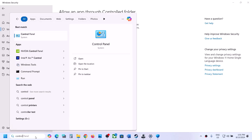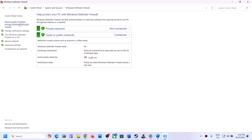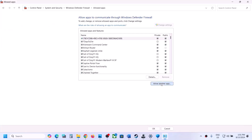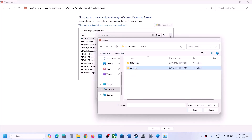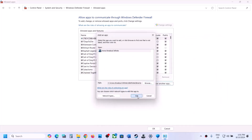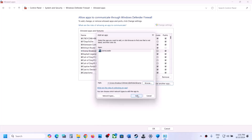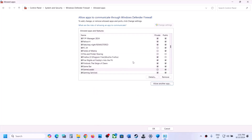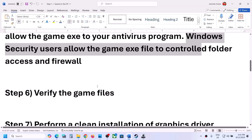Type 'Control Panel' in the Windows search box, go to Control Panel, click System and Security, then Windows Defender Firewall. Click on 'Allow an app or feature through Windows Defender Firewall,' click 'Change settings,' then 'Allow another app,' click browse, go to the game installation folder, select the game exe file, click open, then click add. Repeat and add the second exe file as well, then click OK.